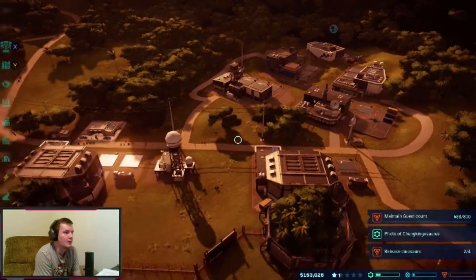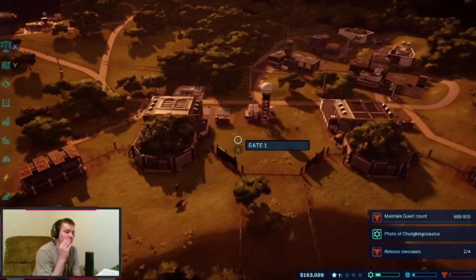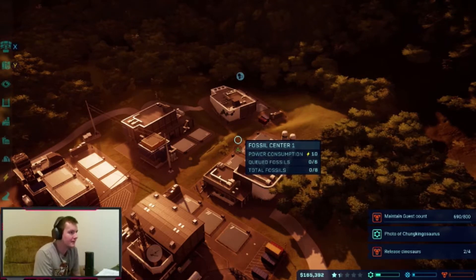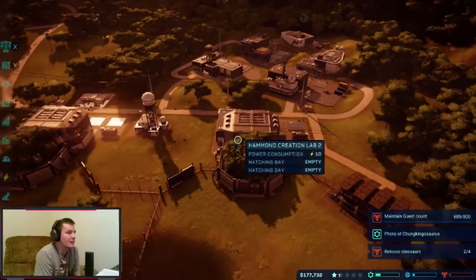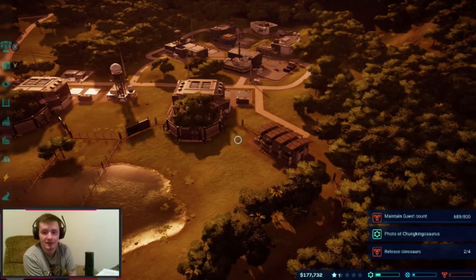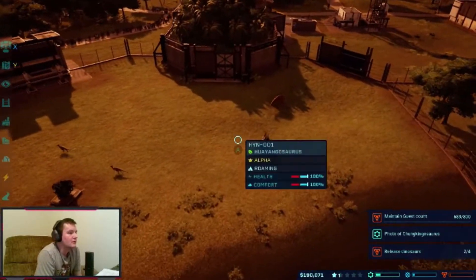Let's research Iguanodon. Once we get both things researched we'll start working on the ACU center — that's what we need next. We don't really need the Nasutoceratops right now; once we start raking in the money we'll worry about that kind of stuff.